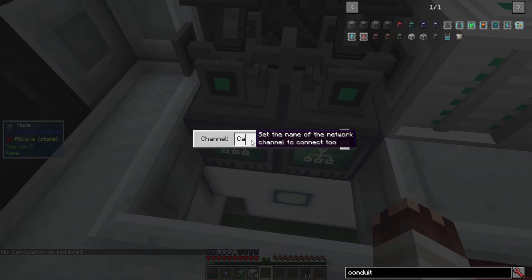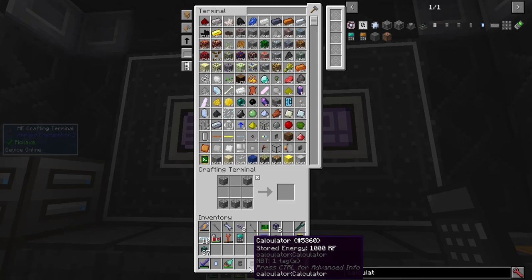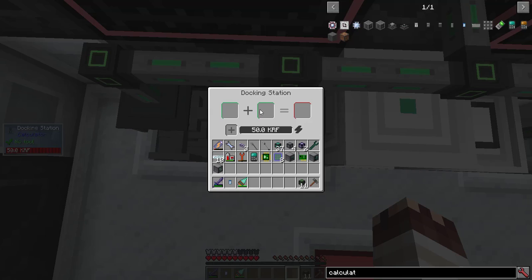I'll set the nodes to channel 'calculator' — I'll call this one 'basic' and this one 'scientific'. I'll make two calculators. I'll put one calculator in the conductor mask to create a scientific calculator, and I'll right-click on a docking station with a calculator to dock it. Now when I open up the docking stations, I get the inventories for the calculators.